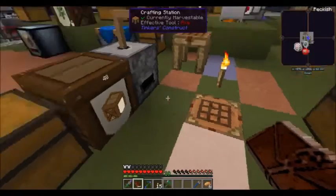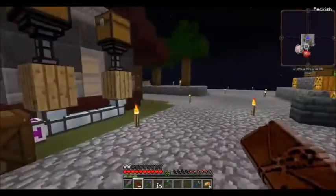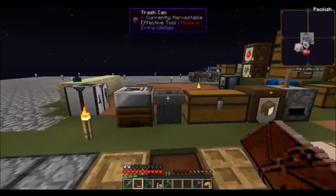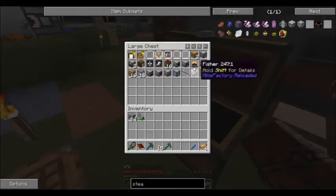Hey everybody, Galrock the Pizza Guy here, back with episode 15 of Agrarian Skies 2. Last episode we worked our way through a good bit of the Assembly Line quest chain, and before that we worked through a lot of Storage Wars, and now this episode we're going to work through Power Grid.